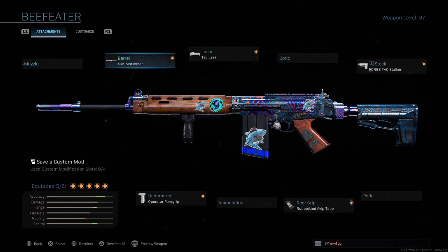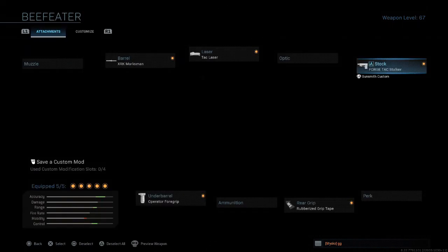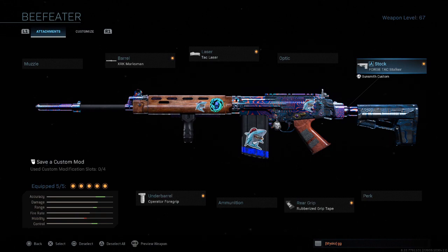I did not recommend using the no-stock attachment on this if you are going to rock iron sights, just for the fact that you have no aiming stability at all. Your bullets just went everywhere. So I tried something different. You can also do a couple of different variations that I'm not going to go into right now. It seems like it'd be okay with anything except for the no-stock with iron sights. I definitely recommend this setup right here, just for the beginning, so you can get a feel for the other attachments too.